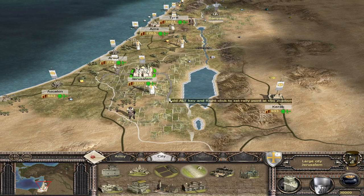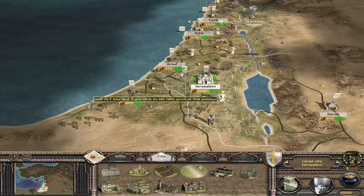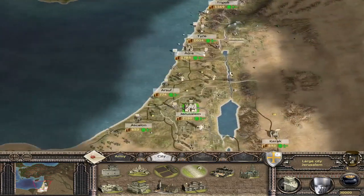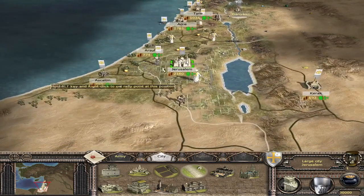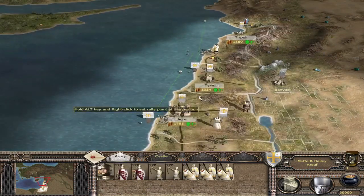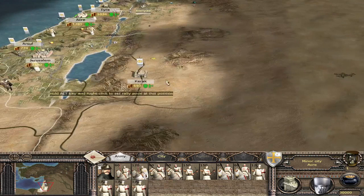Alright, so we're in the Crusades now, playing as Jerusalem. I've only ever played one Crusades campaign before, as Byzantium, like two years ago. So I'm not that familiar with where everybody is, but I know the Egyptians are down here and they're going to be our first target. We don't start with any banana units at all, I don't think — ah yeah, we do start with some banana men.